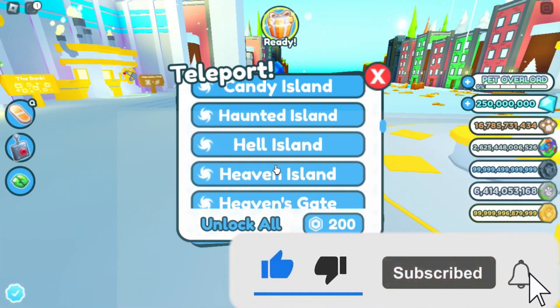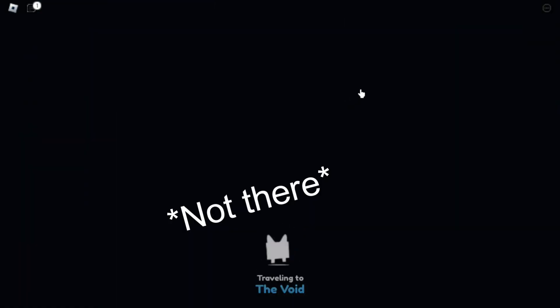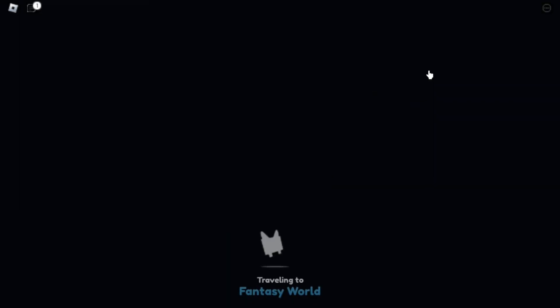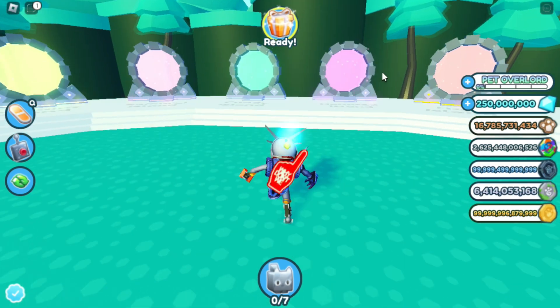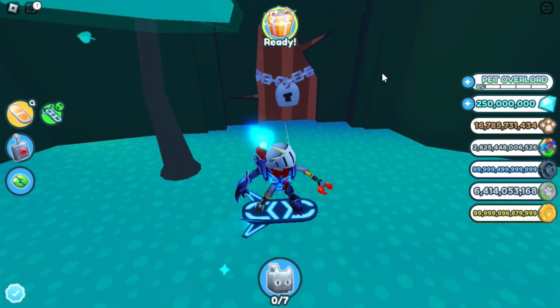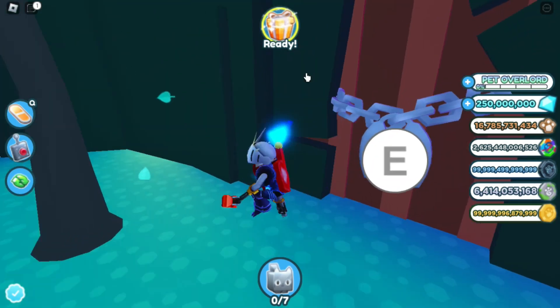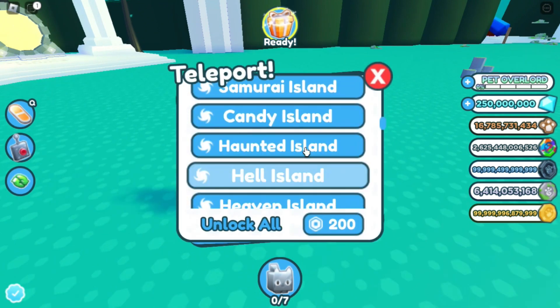First let's go to the portals on Fantasy. As you can see it's locked. So if you want to open it, you only need one thing, which is to go on hardcore mode.